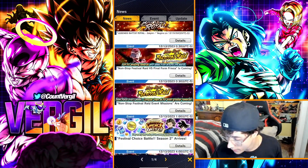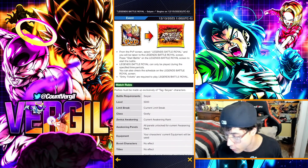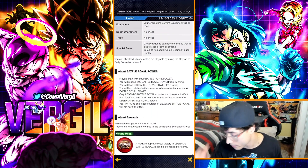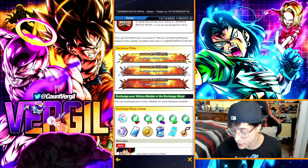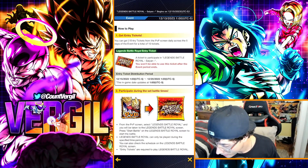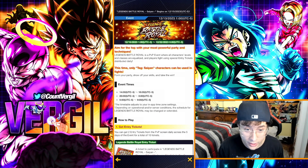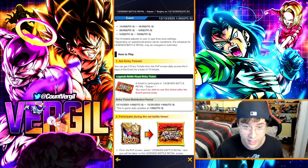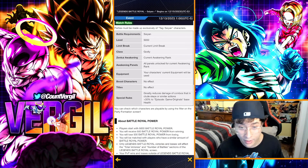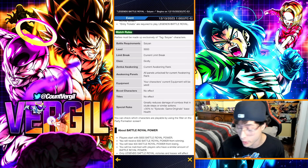The next method is the brand new Legends Battle Royale event that just dropped today. Every win you get awards a victory medal, which you can exchange for rewards including chrono crystals. You need a full Saiyans party to enter. There are also special rules — 30% damage reduction, game originals base health, and combos that include steps or similar actions will greatly reduce your damage, so avoid stepping during matches.